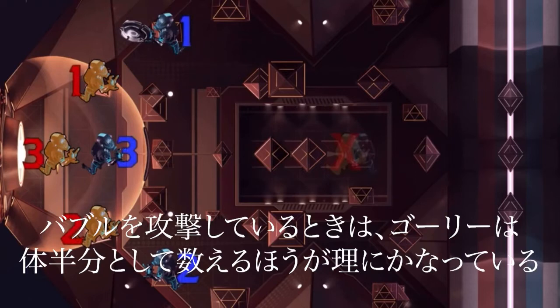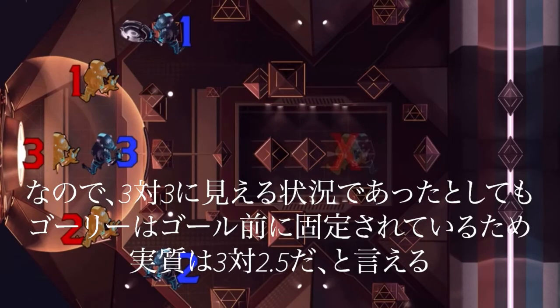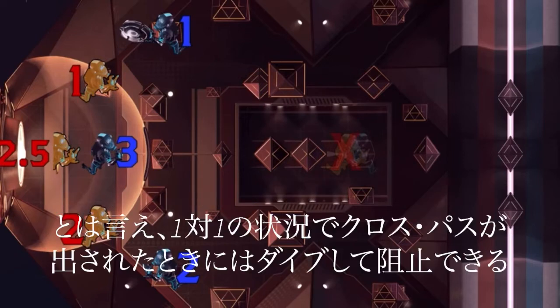When considering the numbers when attacking the bubble, it is fair to consider the goalie as half a body. So even in what otherwise appears to be a 3v3 situation, it is functionally more like a 3v2.5, due to the fact that the goalie is committed to staying in goal but can still dive after cross passes in for 1v1s.